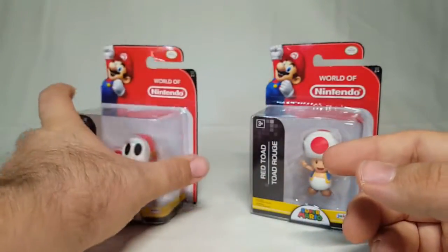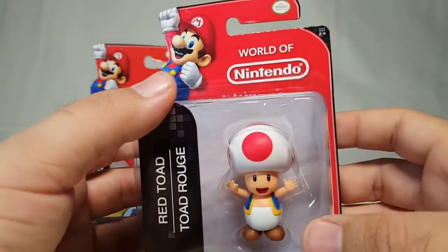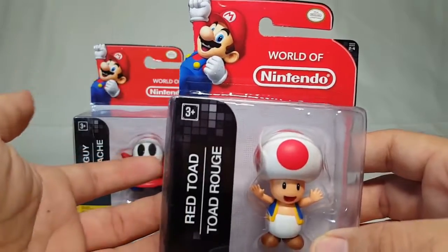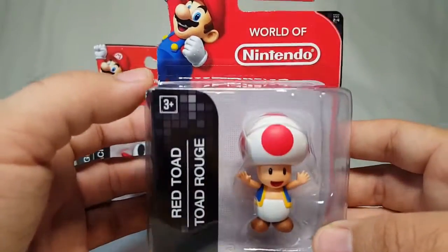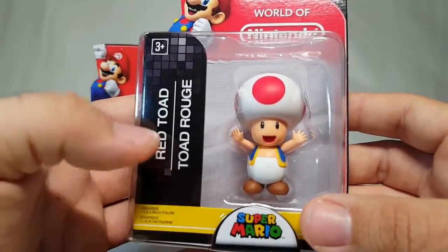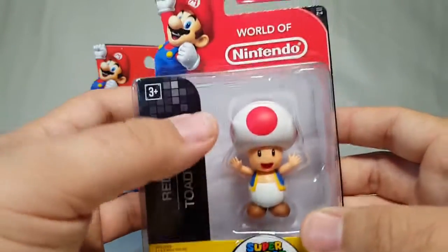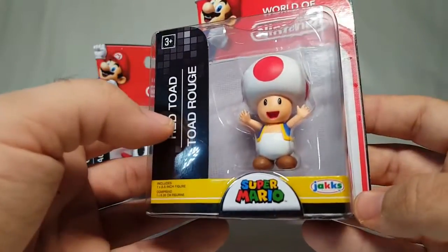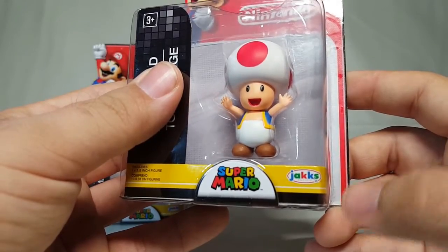Let's set him down and take a look at the little Red Toad. Obviously you got Toad right there looking very happy. It's Series 2-4, World of Nintendo, Mario — because Mario has to hog all the packaging. You can't possibly have any of the figures on it, it can't just be that it's easier to make one background — no, Mario just has to have all the attention. So you got Red Toad, Toad Rouge, ages 3 plus. It includes one two-and-a-half inch figure. After the first real wave they stopped saying that, they just want to make the bottom all the same. Just tell me it's got one Red Toad in it!